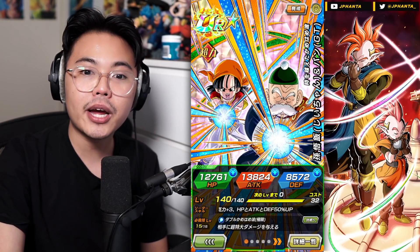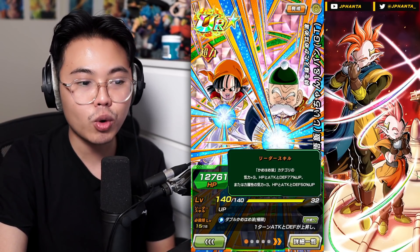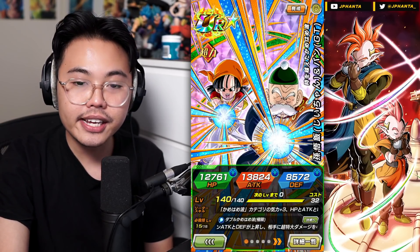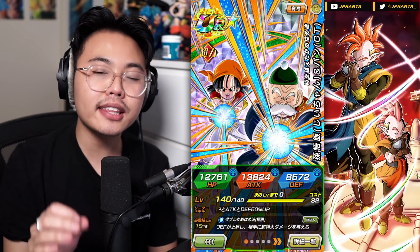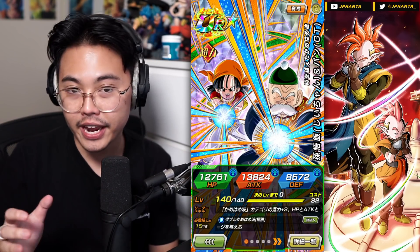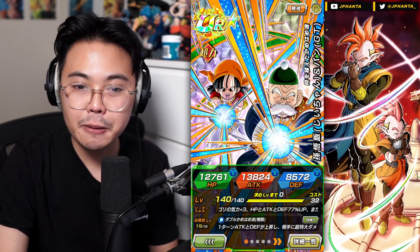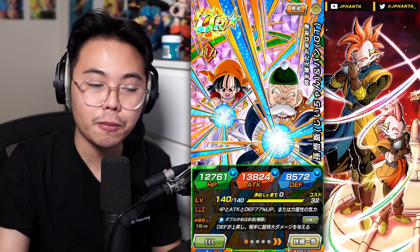They are now in the Kamehameha category for 3-key and 77% stat boost, as well as STR types at 50% and 3-key. The Kamehameha category leader skill they provide is the best that free-to-play has to offer, but within the Kamehameha category there are obviously better leaders, such as the LR Prime Battle Goku.